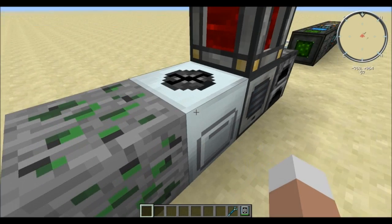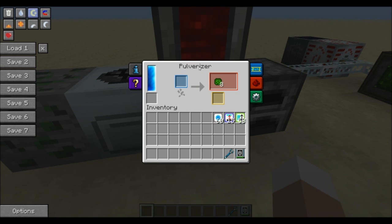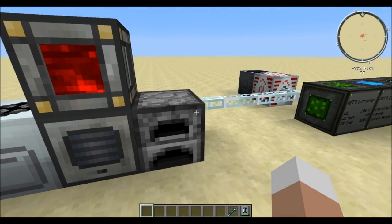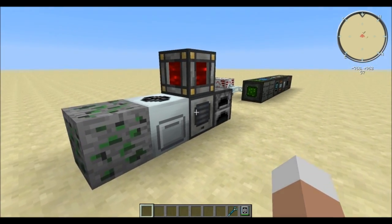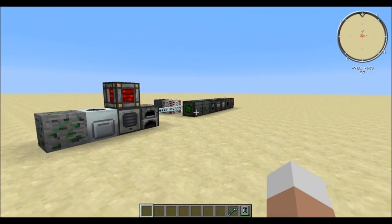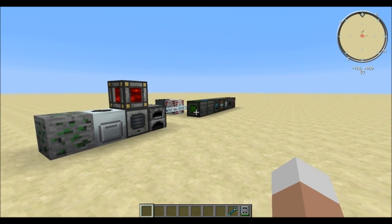You will get the block when mining it, so you will have to process it in either a macerator to get 8 forcesium, a pulverizer which will yield the same amount, or any type of furnace which will only give you 4 forcesium — so it's definitely better to process it in those ways. The forcesium can be used for instance in a mass fabricator, but we are mainly going to focus on the extractor where it will be responsible for creating force field energy.